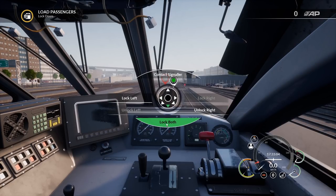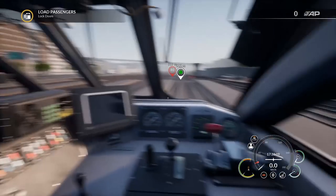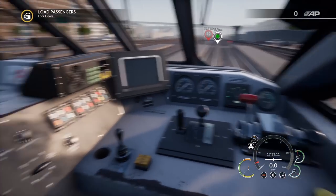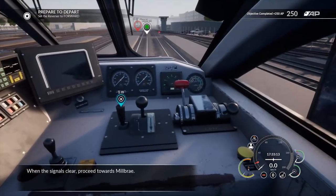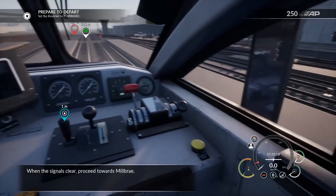We're now ready to lock left and right doors — let's lock both and we should be good here in just a moment. Very nicely detailed interior. I saw the dev streaming this game and thought wow, that really looks fancy. Really good looking. The signal says: when the signal is clear, proceed towards Millbrae.